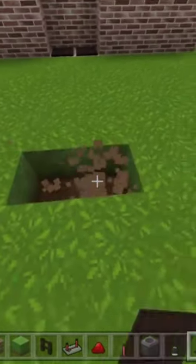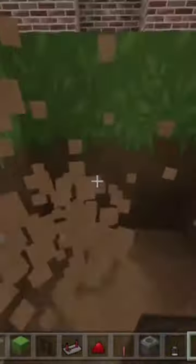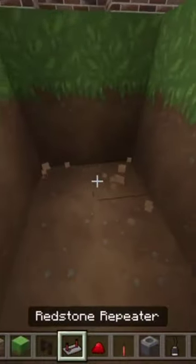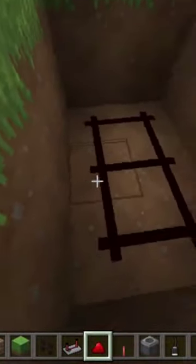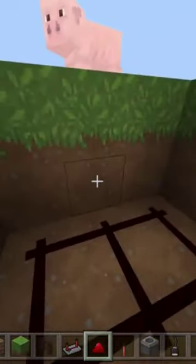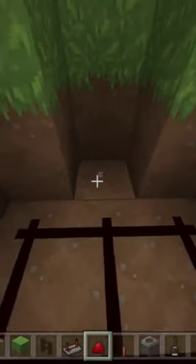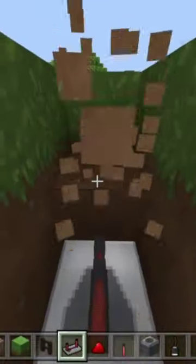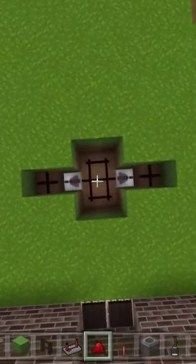We're going to start by making a two deep by three wide. We're going to put our sandstone down on each of these blocks, and then go one in and one in like this. We're going to put our redstone repeater like so, then extend our dust one more. From the top view it's going to look like this.